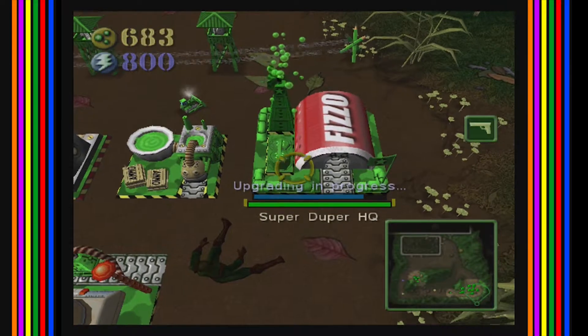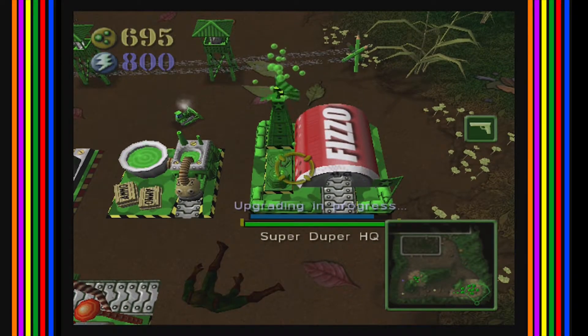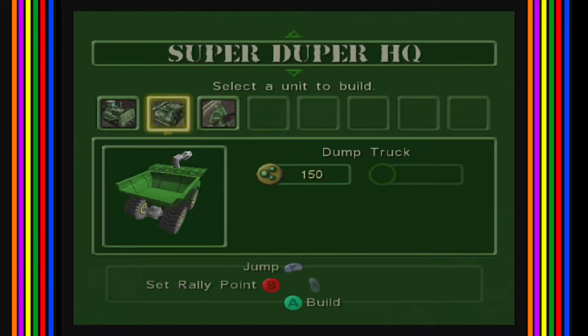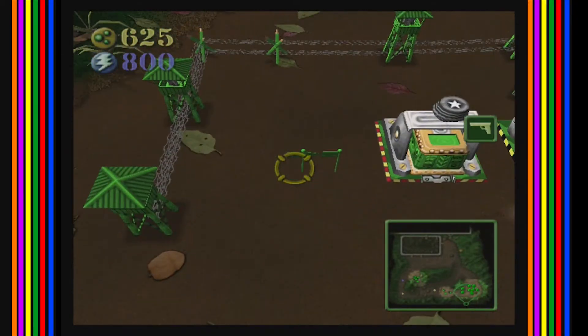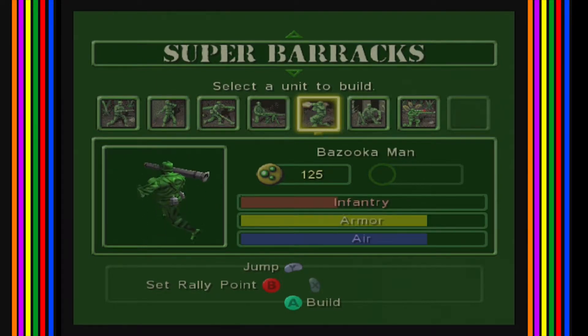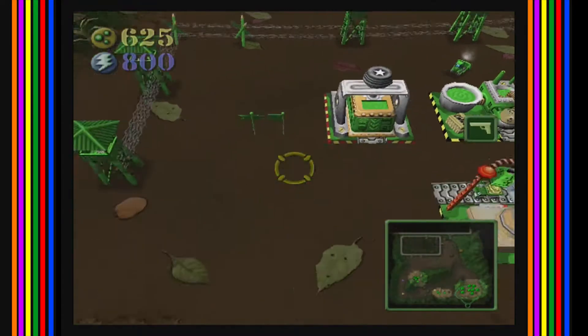Oh, upgrading in process — it's all bubbly! I broke something. Super duper HQ! We have a radio operator now. I don't remember what the radio operator does — I think you can call in airstrikes or something. I don't really need to do that though, so we're not going to.